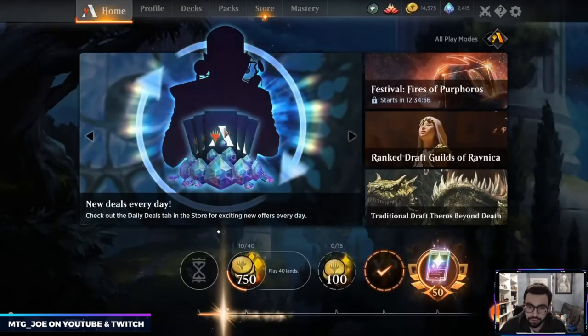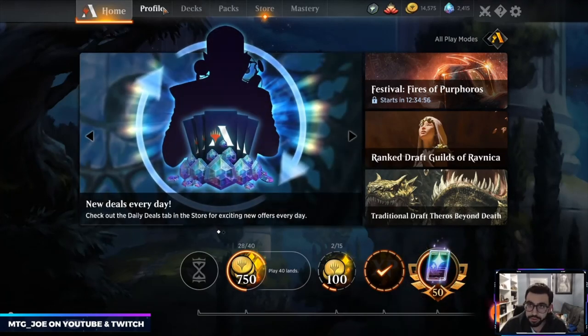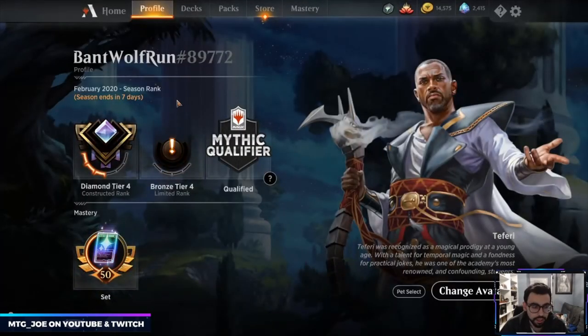One and one with the deck — took down Sultai which was actually pretty sweet. That's probably one of the harder matchups for us with a lot of removal and board wipes. Actually mono-red is probably the hardest. That's pretty much it — I'm going to wrap this one up. Sorry about that little glitch at the end. I'll be back tomorrow with a full suite of Doom Foretold, so if you're interested drop by — probably around noon Eastern Time. Thanks for watching, have a great one.